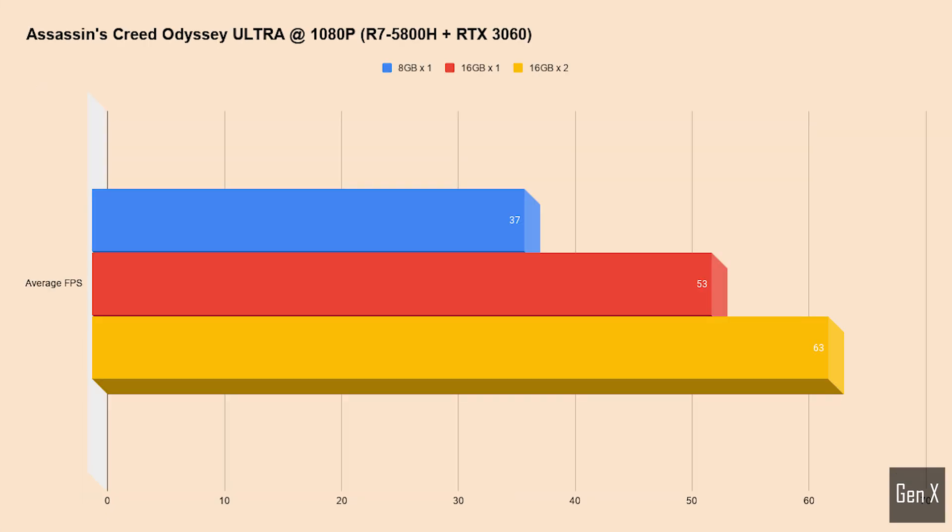Assassin's Creed Odyssey recommends a minimum of 8GB of RAM. With only 8GB, the game suffers a 30% drop in average frame rates compared to the 16GB configuration, and close to 40% if you had a dual channel system.